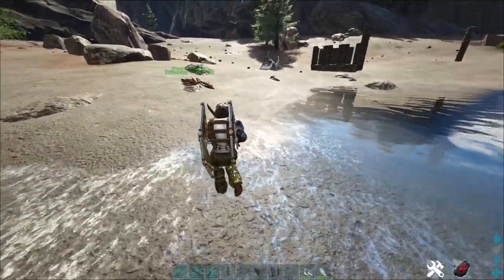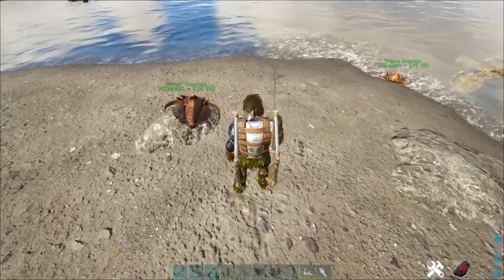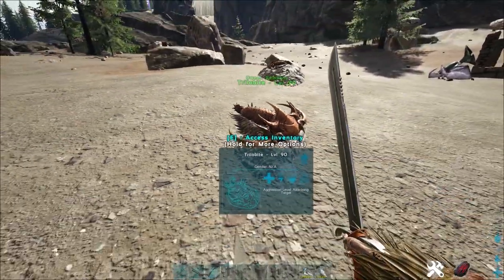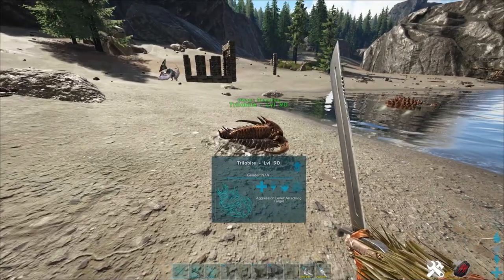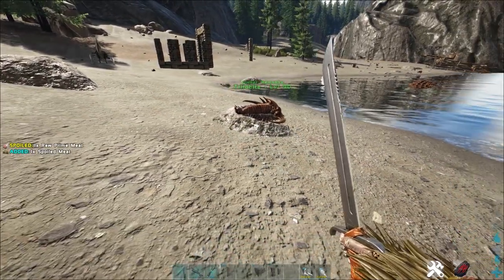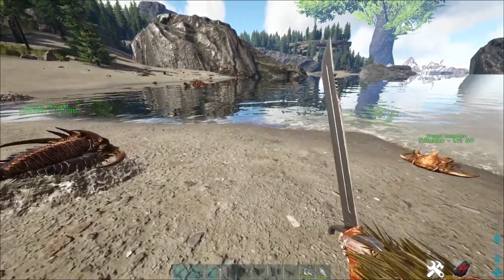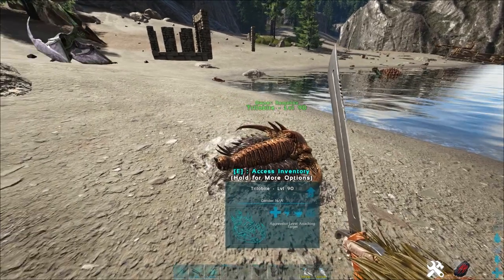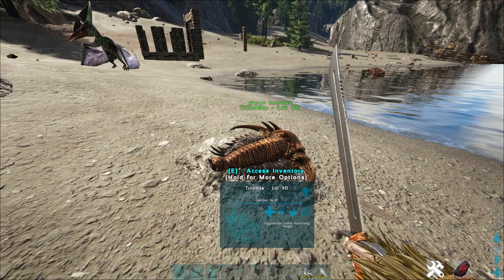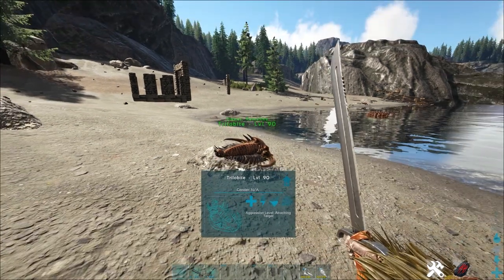The best way to farm or harvest them would be obviously a hatchet or a megatherium. And I almost forgot one very special ability: since if you start on a server and you're pretty new and you don't need the stuff you get from the trilobite, it's everywhere — but as soon as you start needing silica pearls or something, it's gone. It's extinct then, and you won't find them anymore because they're just gone — always when you need them, they're not there anymore.